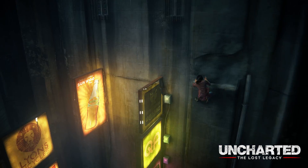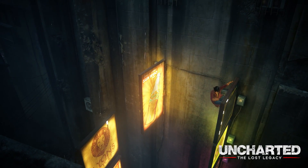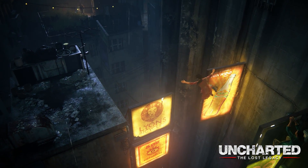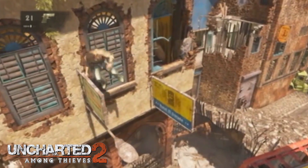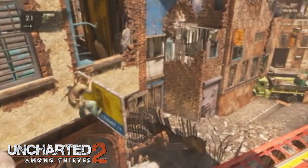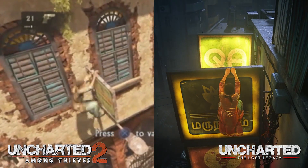Then we have the street signs. Uncharted 2 is full of great moments, but some would say it's worrying how many of them appear again in The Lost Legacy. As you can see here, with Chloe and Nadine making their way across the city by clambering across street signs, just as Nathan and Elena did in Uncharted 2 during a firefight, and Nathan himself did after another shootout. Even the prompts are the same here, with the animation as Nathan and Chloe leap from one side to the other also looking pretty damn identical.